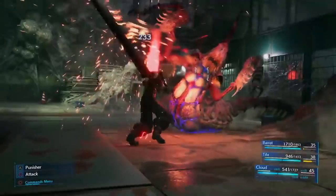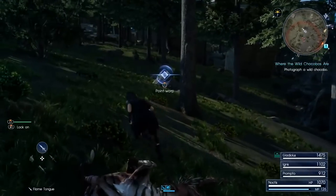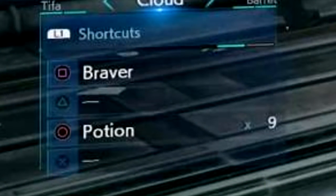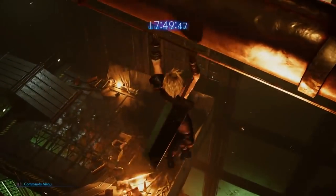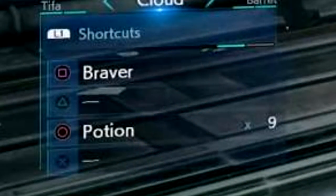With this in mind, I believe ATB is used for abilities like limit breaks, items, and materia set in the command menu. In this way, the command menu is similar to Kingdom Hearts, except that you can equip as many of a certain item as you want, making it better than that system. In Final Fantasy XV we saw the ability to spam potions and other healing items, but I don't think that will be the case in the remake — it seems like it will require the use of an ATB bar. That means you will have to pick your spots and not be reckless with your ATB.